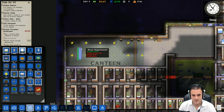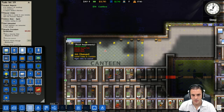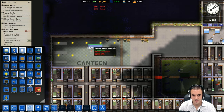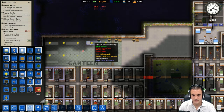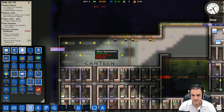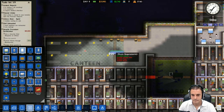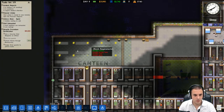That's plenty. Let's set up the tables here - they're going to need some tables to eat on. Is it better for them to go this way or this way? I think we stack them like so: bench, bench, bench, bench, table - bench, bench, bench, bench, table. There's three there, we'll just mirror this. We only have three tables there so we're tripling the size of our canteen. We could actually probably quadruple it.